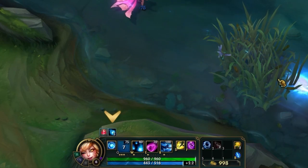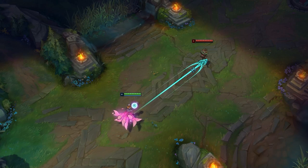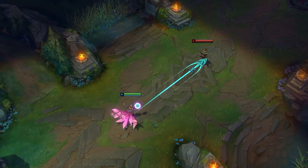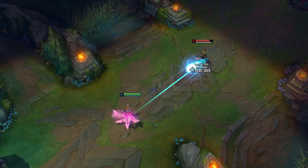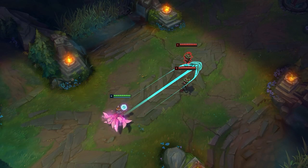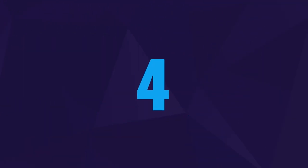You will be able to tell if you hit someone with your Q due to the passive stacks increasing. Ahri's Q and her E have exactly the same skillshot range, so getting used to one will also help you get used to the other. The only difference is that your Q is actually a lot wider than your charm, so don't be deceived by this when trying to catch people out.